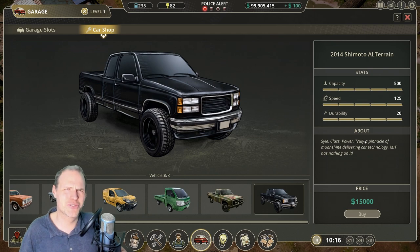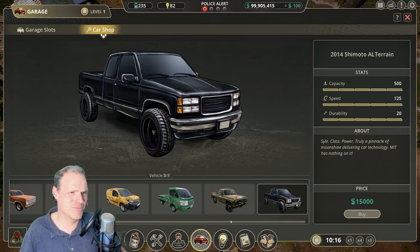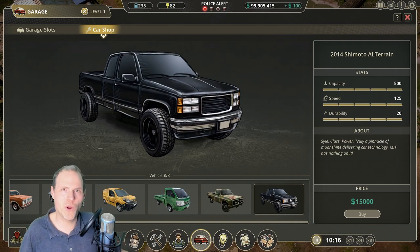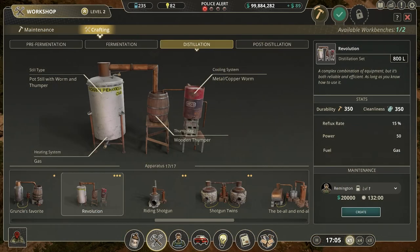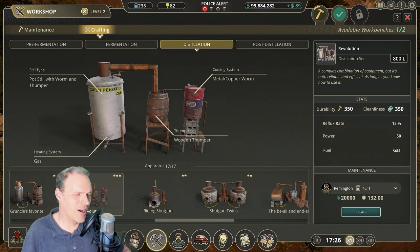One thing that is still rather unbalanced I would say is the pricing of the cars. That one batch made us 15k profit — so why is the best car in the game just 15k? Okay, I'll buy it. And we're going to sell all our brandy to the same location — they will tire of it real fast. But there we go. Now it is time for our final test — endgame.